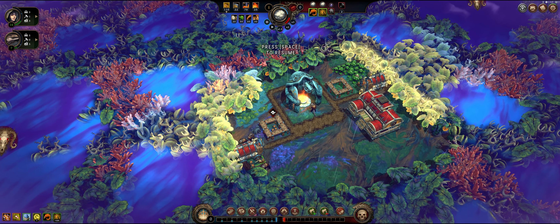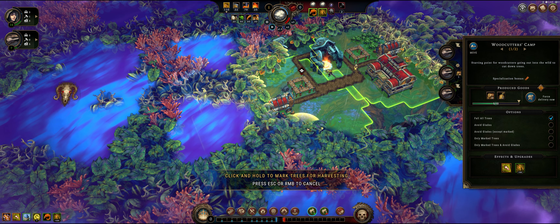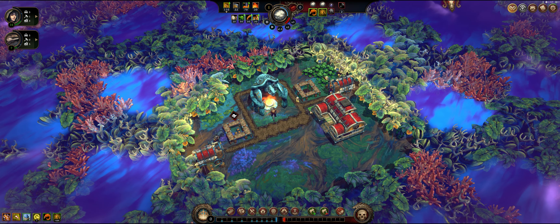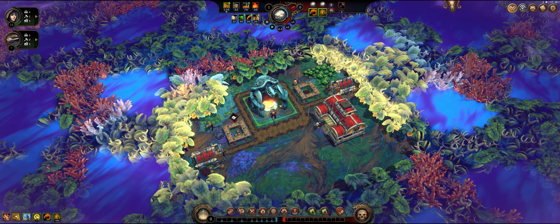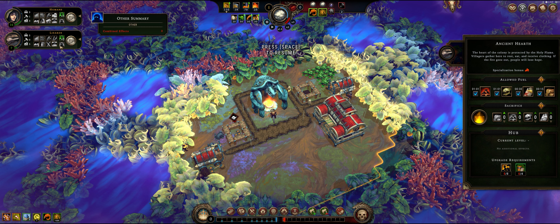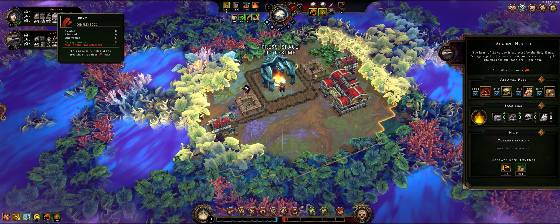We're going to start collecting wood. We're going to pause and hit F because that's the hotkey to select which part of the forest you want your woodcutters to cut down. That's a really important thing to keep in mind. When they're done cutting down all that wood, you can actually move the building - this is really nice. You can move pretty much every building except the main ones like the warehouse and your main hearth. This is the ancient hearth here. You can assign a villager there and it gives a little boost - assigning a lizard, for instance, adds a plus one global resolve.